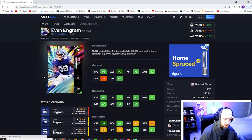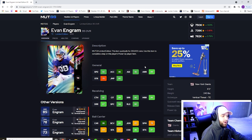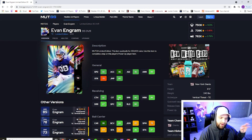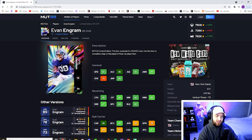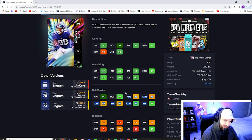At number eight we have Evan Engram — a very, very glitchy tight end and I absolutely love the tight end position. He's actually the only tight end on this list, so I do think he is the best tight end in the game. He obviously doesn't have the run blocking of a Gronk or the brand new Charlie Young from the Bounos program. This card has 92 speed, being the fastest tight end in the game, and that's all that matters. He also hits two out of three catching thresholds — normal catching at 92 and spec catch at 94, which is absolutely nuts.